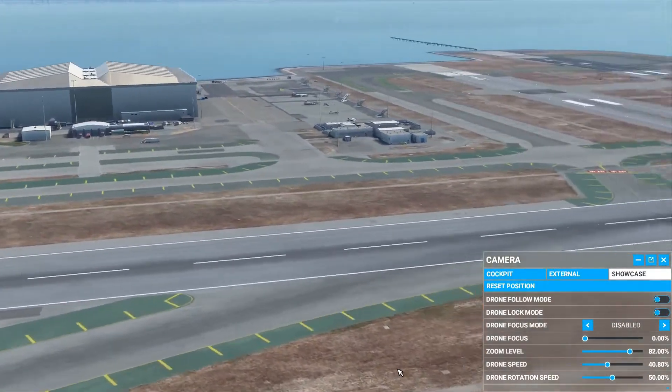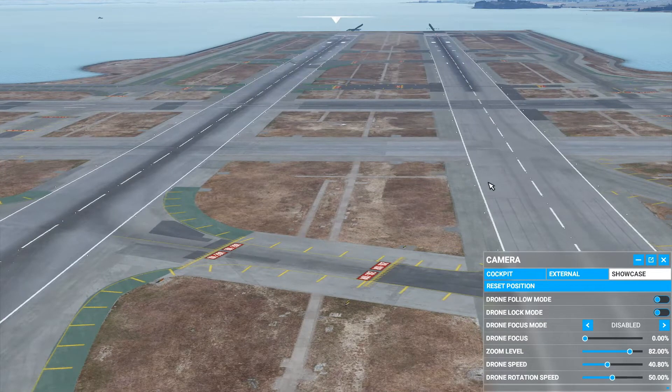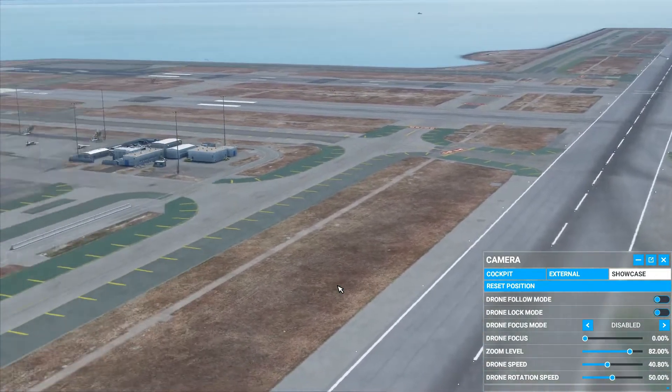Over here we have runways — two eight right and two eight left, or one zero right and one zero left going that way, and then one left and one right going the other way. I probably just looked at the ground markings.